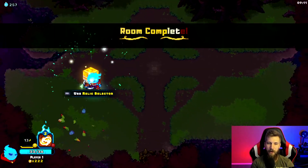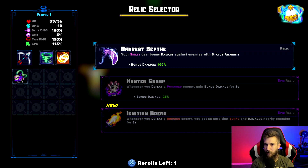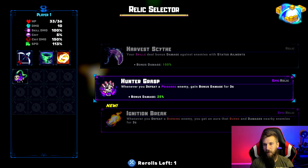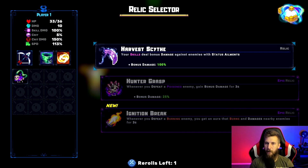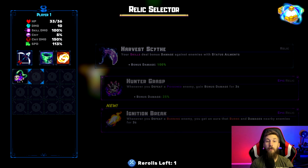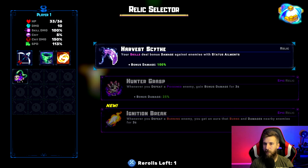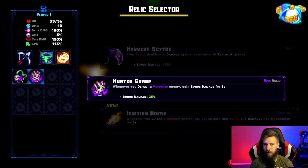We are at 33 out of 36 health, so we need some healing before the boss. Relic options: your skills deal bonus damage against enemies with status ailments, or when you defeat a poison enemy gain bonus damage for three seconds. Since our Venomous Necklace creates a poison burst when we use a skill, let's grab the bonus damage against status ailment enemies.